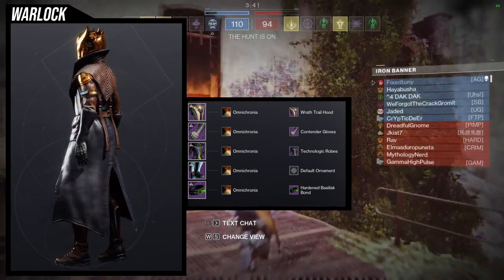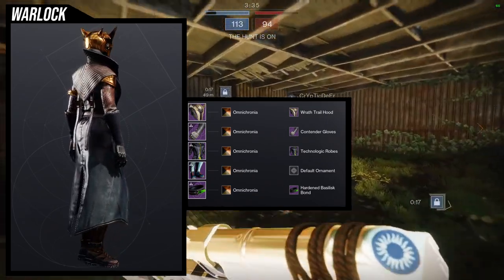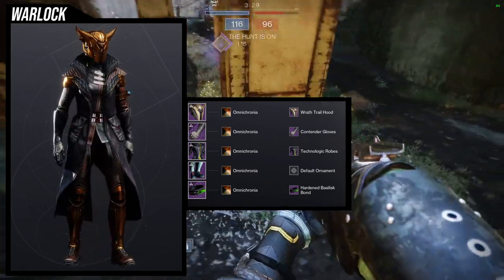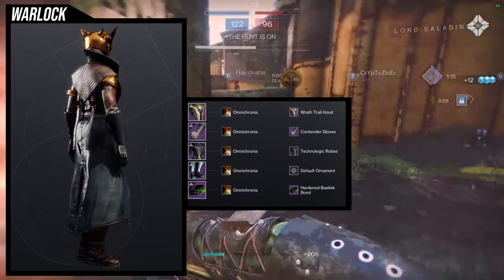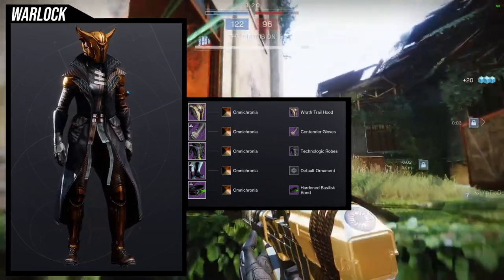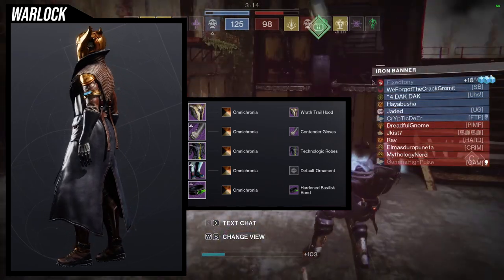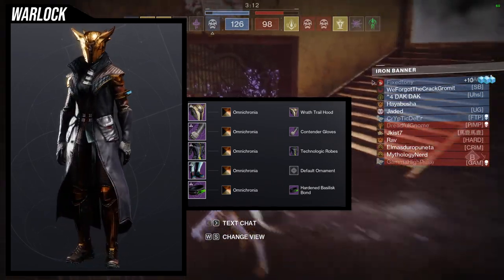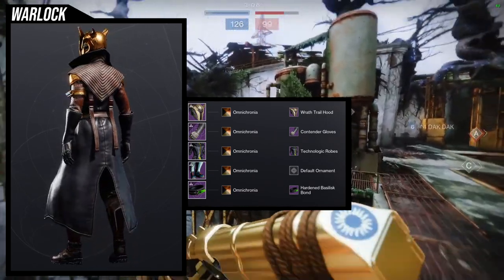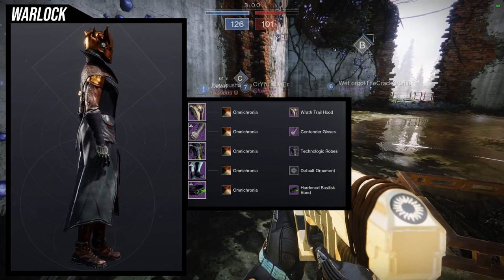Specifically the more default-looking exotics — not clearly hive-themed or overtly technological, though you could probably do a technological theme for this one as well. For the helmet, Wraith Trail Hood is such a cool choice because that helmet looks great. For the arms, we're using Contender Gloves with the Technologic shader because I wanted a bit more blue color, since a lot of this set is orange or brown-orange.